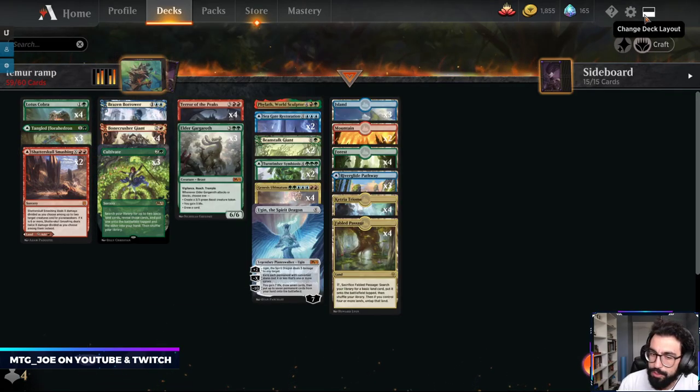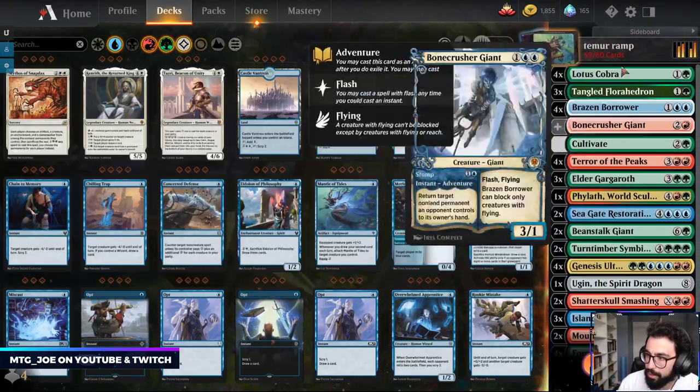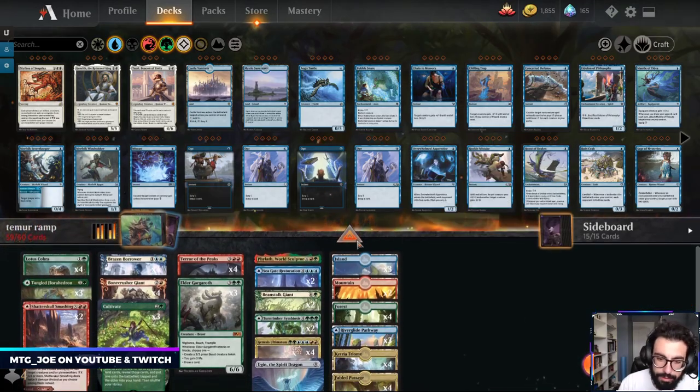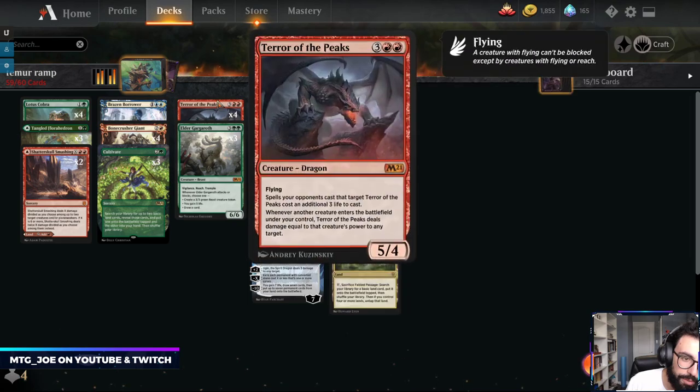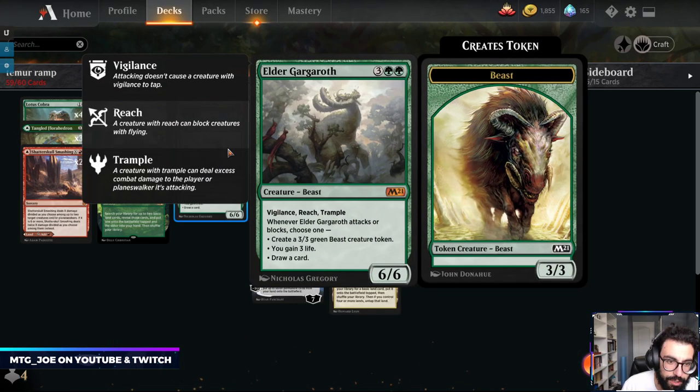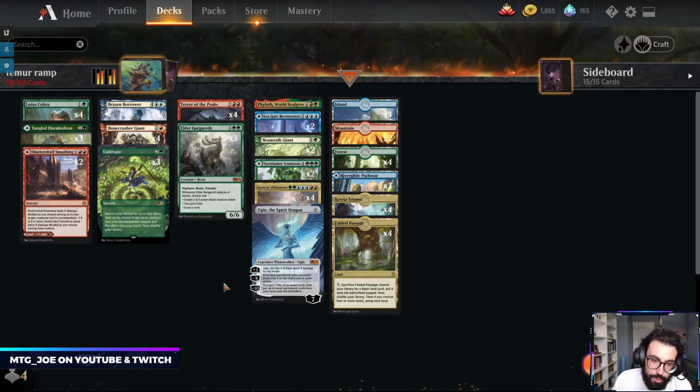I'm actually going to go down to Tangle Floorhedron and up a Cultivate, and then we'll run it like that. Your payoff card — you can Genesis Ultimatum, ideally into Terror of the Peaks. Any creatures entering the battlefield deal damage, so it's a way you could potentially one-shot your opponent.